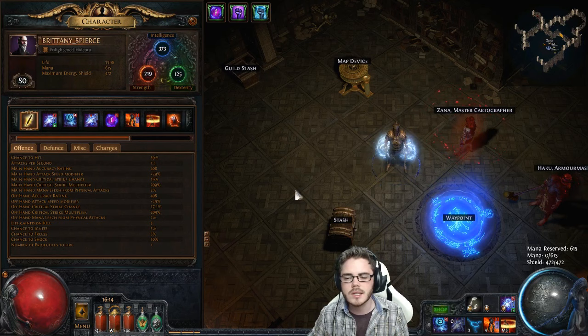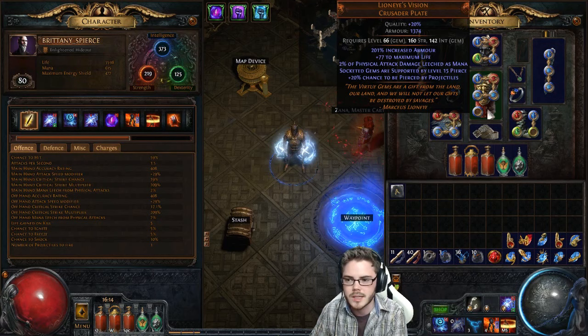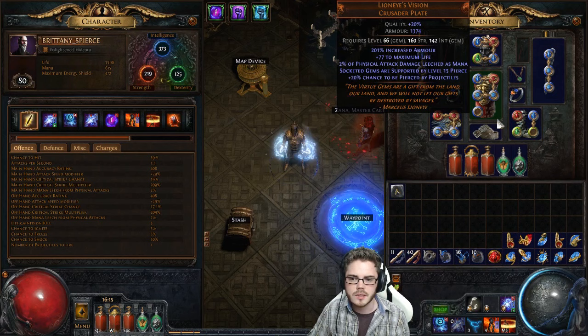Fork is probably still a decent option, but now that Fork doesn't reset that timer, Pierce is a much nicer choice. So I'm using Spark in the chest here — Lion Eye's Vision — which is one of the new uniques that has socketed gems supported by level 15 Pierce. Someone on the beta managed to get a four blue socket version of this, so I'm running Spark with Spell Totem, Lightning Penetration, Faster Casting, and the built-in Pierce for the five-link.